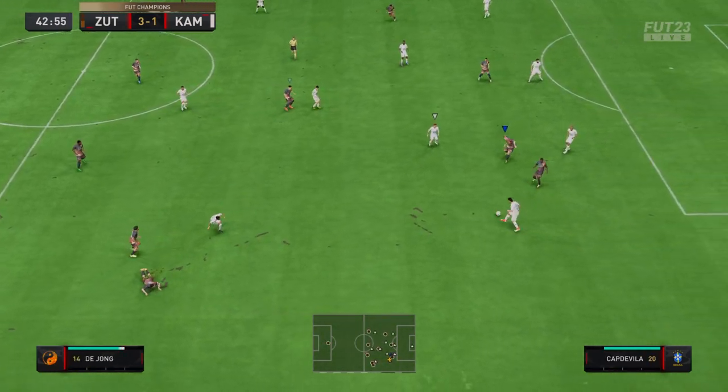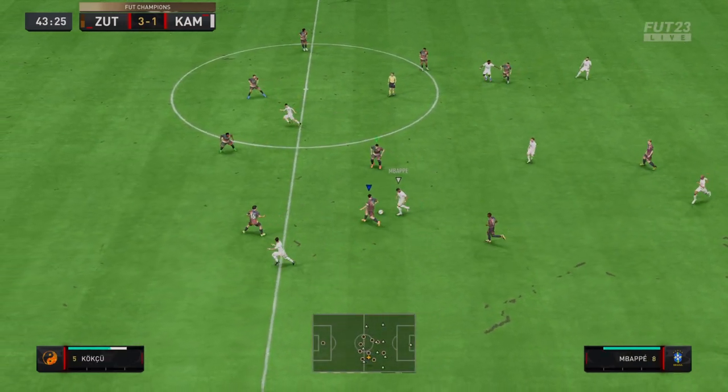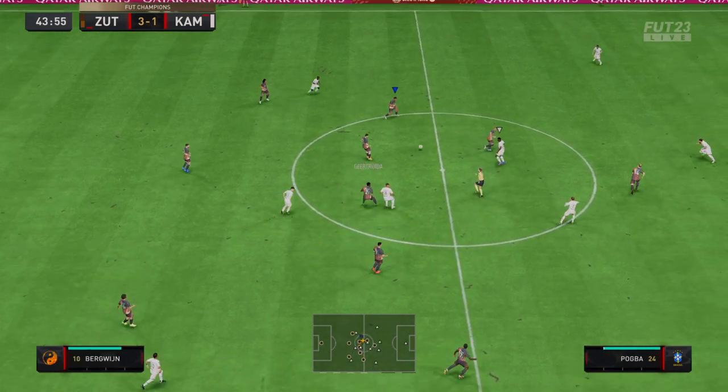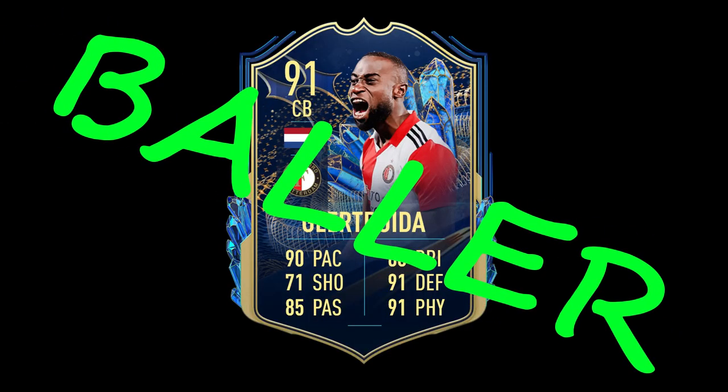It's just crazy that this card is only 60K. It's an absolute bargain. You can give him chemistry with Bergwijn. You have to try him. It's just such a good card. If you can fit him into your team, you have to try him.